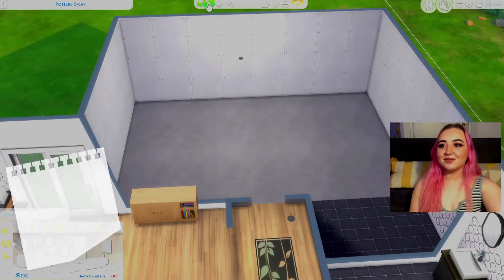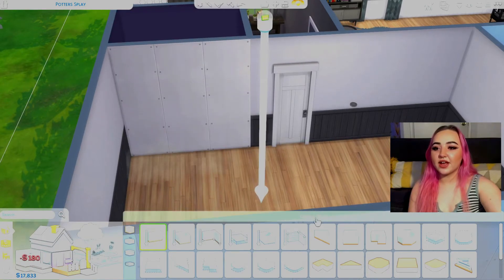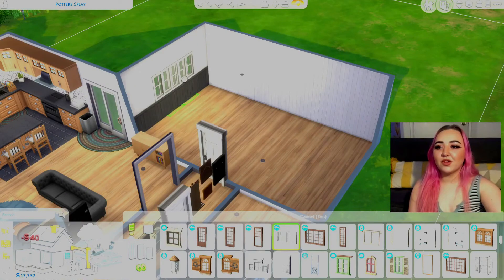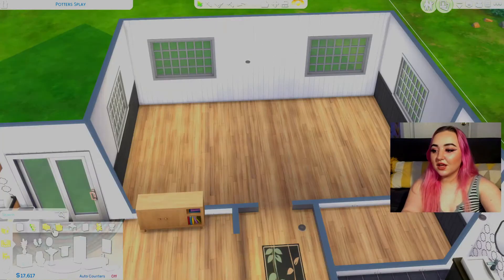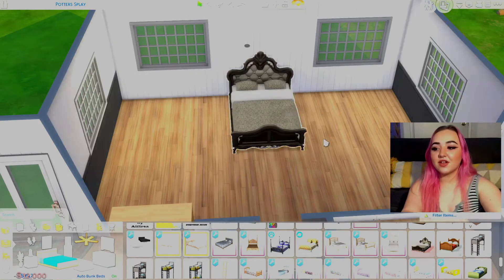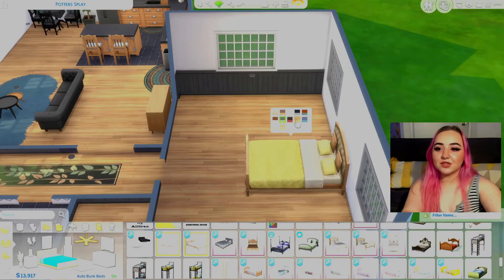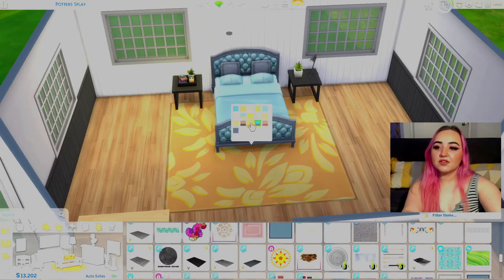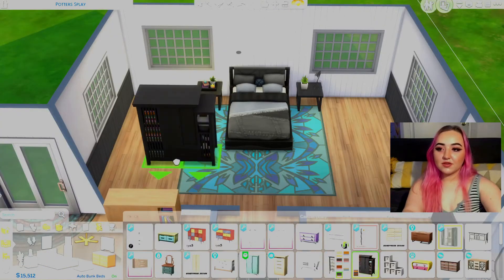We got 18,118 for the bedroom — we're buying the most expensive everything! We could have a walk-in closet area, though I don't have Dream Home Decorator or Get Famous so no huge walk-in. We'll make the windows bigger. The most expensive bed — there's a 12,000 dollar one but that's over budget. This gorgeous one comes in green and blue, which matches the hints of blue we have. The Snowy Escape bed is really beautiful too.